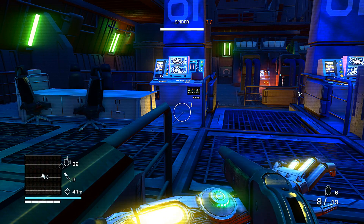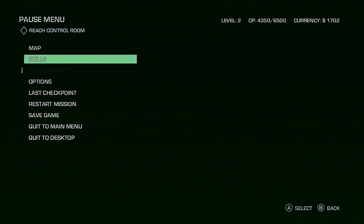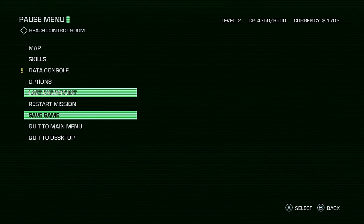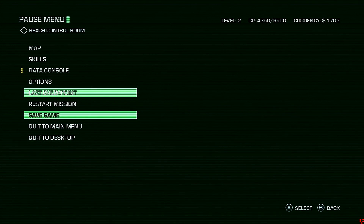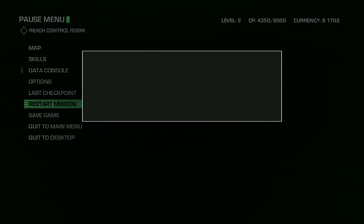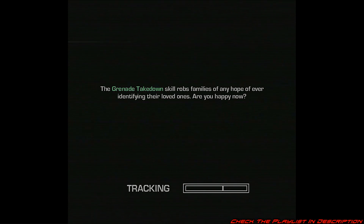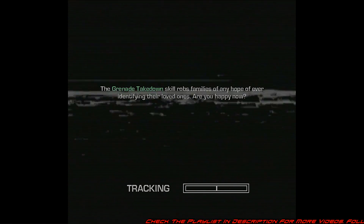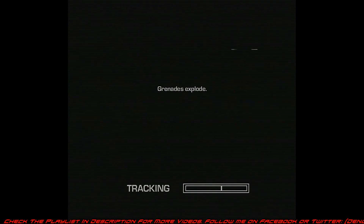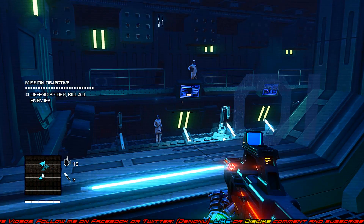Let me save my game — I'll probably have to reload. There we go, save game. Reload last checkpoint — no, that almost screwed me up. Alright, let's see where they put me. Hopefully it won't be like Dragon's Dogma and take me all the way back. Okay good — looks like it put me right here, so I just gotta clear that room again.